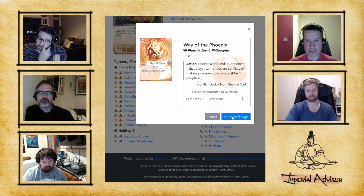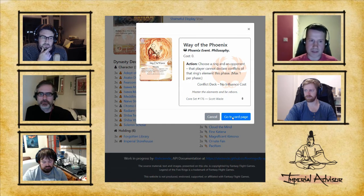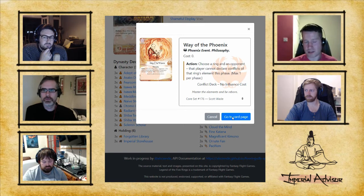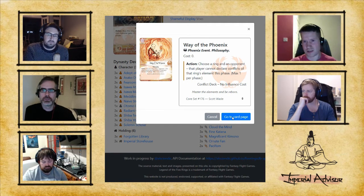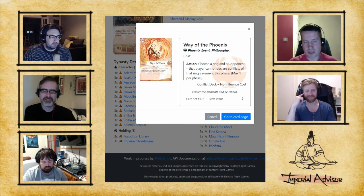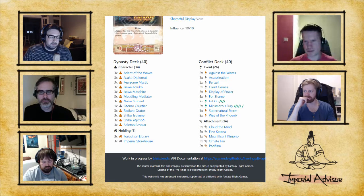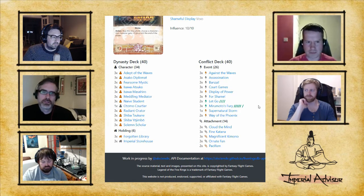Two Way of the Phoenix — this card is a really asymmetric effect, almost a borderline NPE because you're just telling your opponent they don't get to do this at all. It functions as an economy card — you can shut someone out of a ring with two fate on it and take that fate. With Tsukune, you can say no one's getting the fire ring this turn, Tsukune resolves it at end of turn and becomes enormous, then next turn she wins a conflict and honors another character. It's situational but can become really obnoxious.